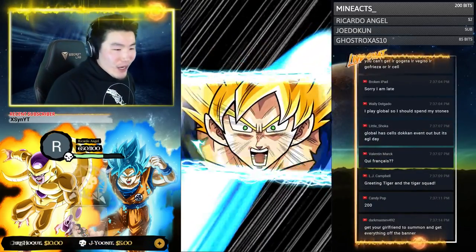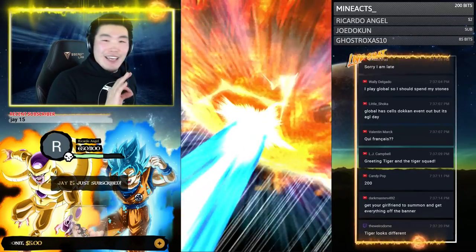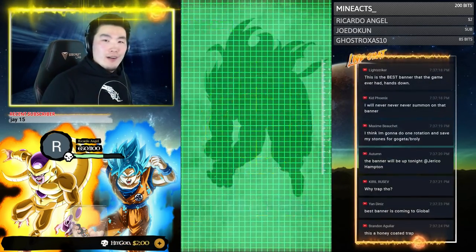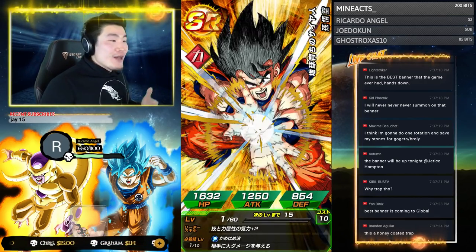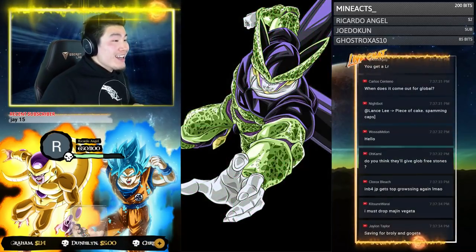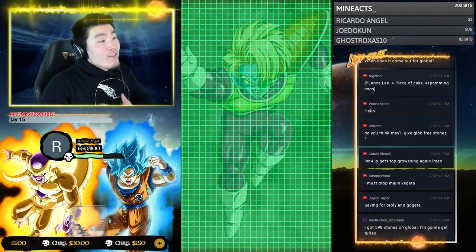Go get your girlfriend to summon and get everything off the banner! My girlfriend actually spent all her stones on the Hit banner. It worked out well because she got Hit on her second multi and UI Goku on her third multi, but still she has no stones right now. I was telling her to save — something else might be really good around the corner. She didn't, but it worked out. She doesn't have any stones for this banner now, though.